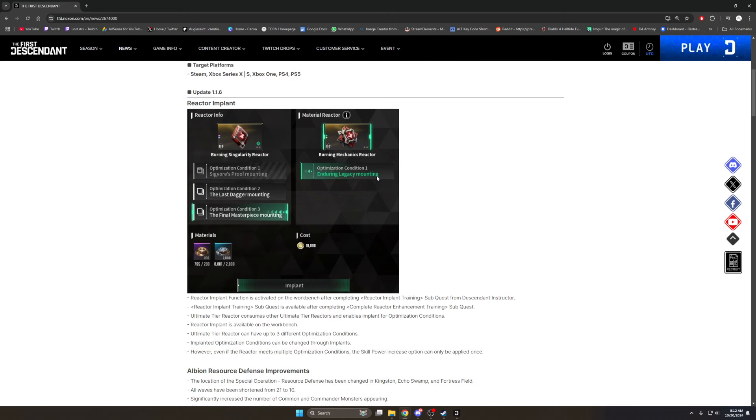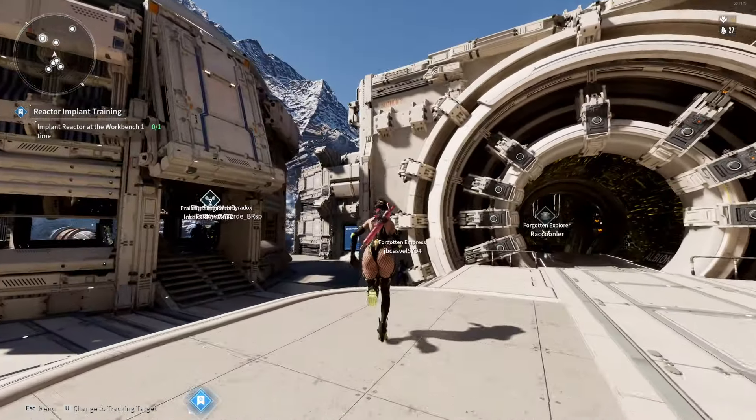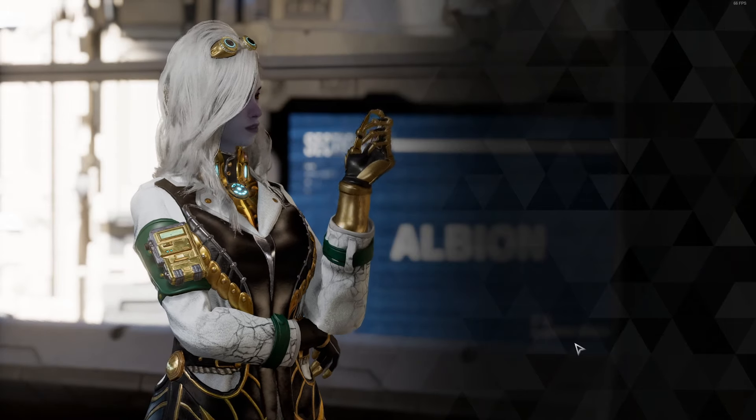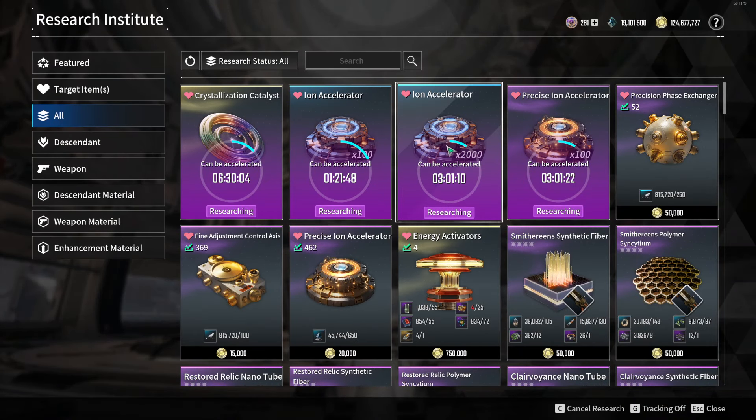The reactor implant system works exactly like I thought it would. The first mounting you find your reactor with is fixed — you can never change that one. In this example, the civic goals proof mounting you can't change, but you can change the other two mountings. You need 200 ion accelerators, which are what you use to upgrade reactors, and then you need 2,000 of these. That doesn't seem so bad until you check research — it takes about three hours and 20 minutes to get that.